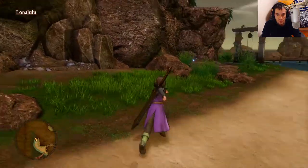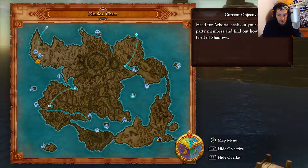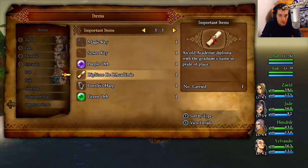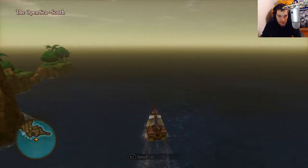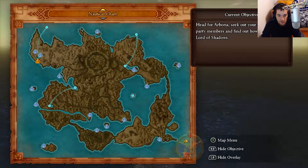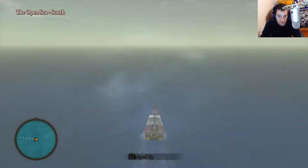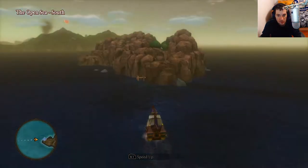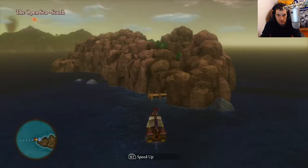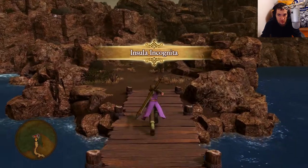Now we have to go to that far west island. The fastest way to get there is to head east from Lonelulu until we get to the edge of the map so we can loop right to the west side. As you can see on the map, I'm going right off the edge and that's going to lead me directly to the Insula Island there. Coming up to the Insula Island now — this is Insula Incognita. Let's go land and disembark here.